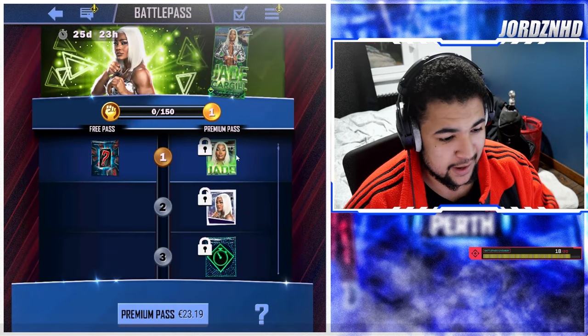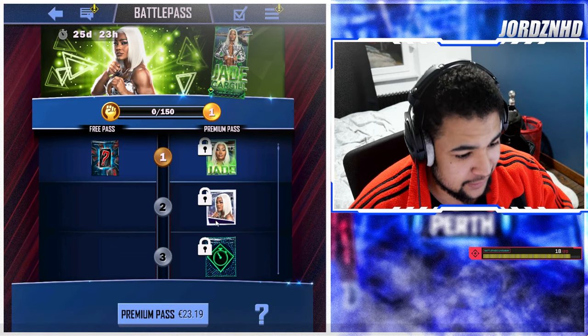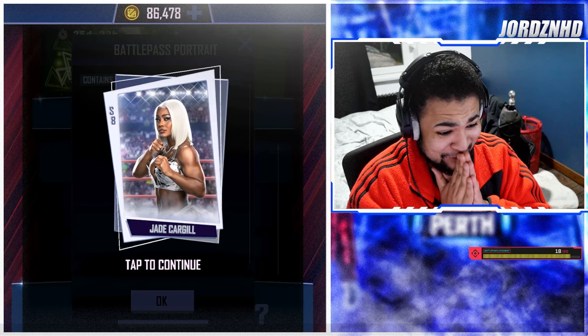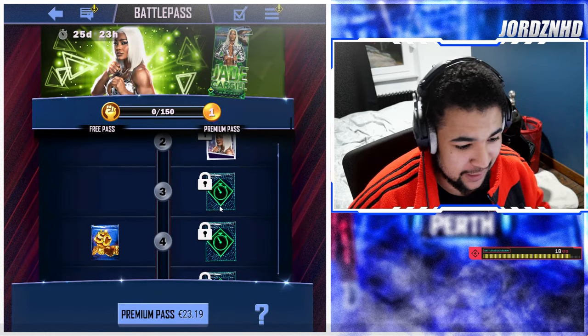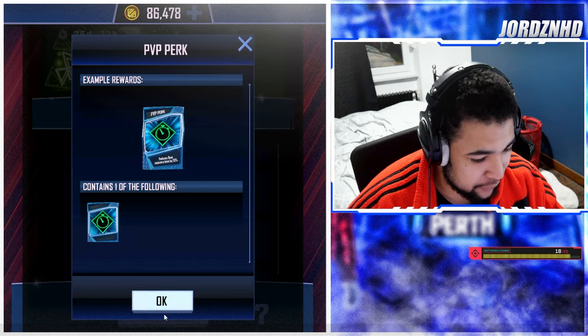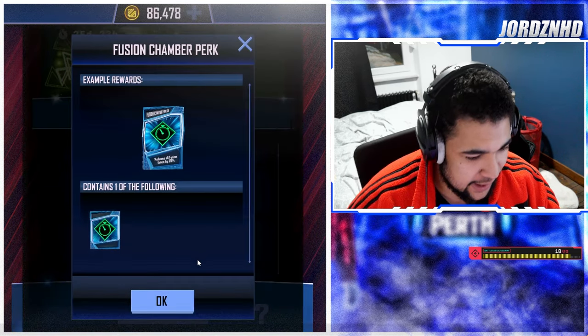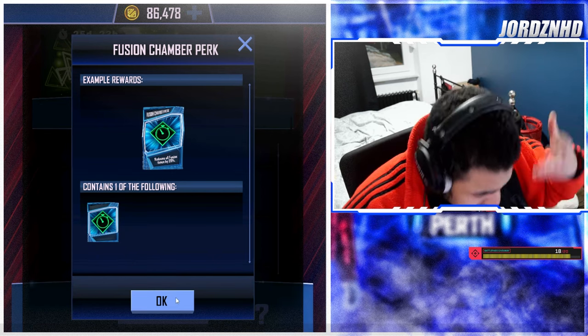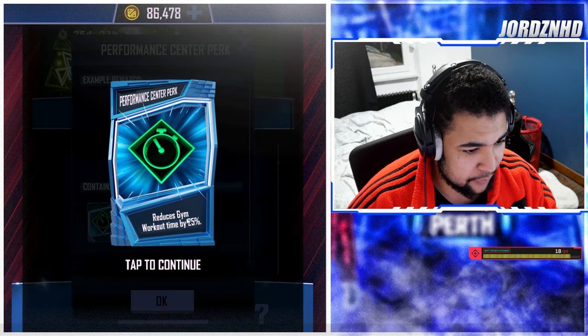At level one you get 25 picks and the Jade Cargill card when you buy the battle pass. Level two you get the Jade Cargill portrait image, which is a cold image — that image is going to look so good on other cards of hers in the future. Level three you get a bat reducer for PvP. Level four you get 300 super coins and a time reducer for fusions. Level five you get a performance center park, which is decent.